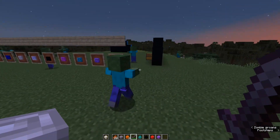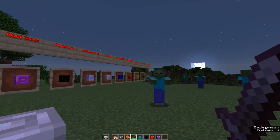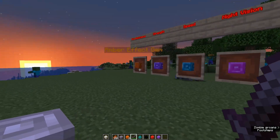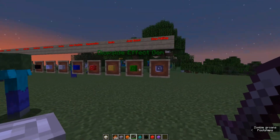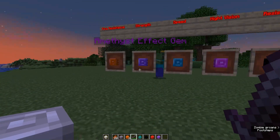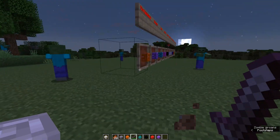And if you guys want to try out this data pack for yourselves, a link to the Planet Minecraft page will be down in the description. You will need a resource pack — obviously, you don't get this stuff in the regular vanilla game — and the data pack, and you can have this in your world as well. So go out and download it and try it. I think it's a great addition.